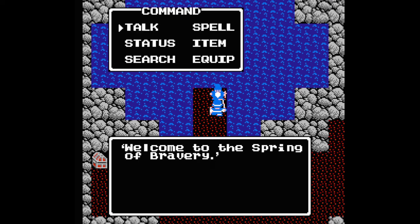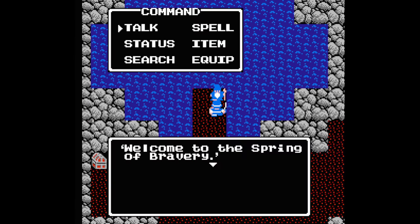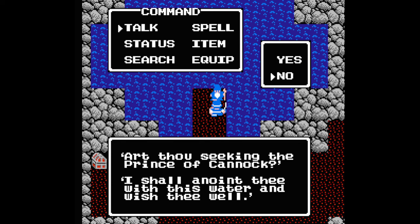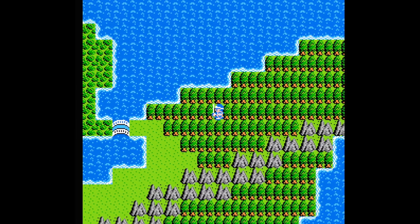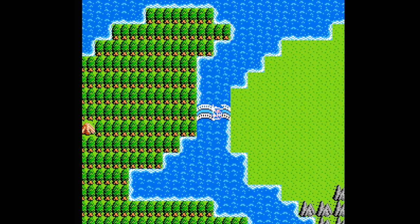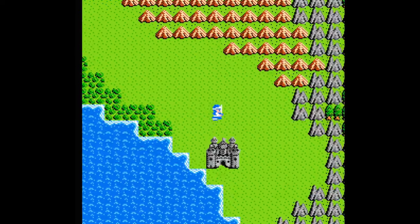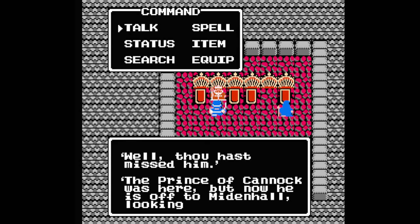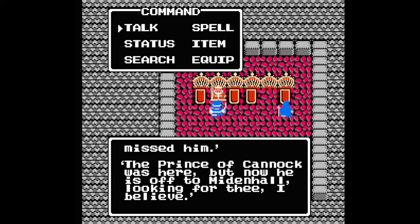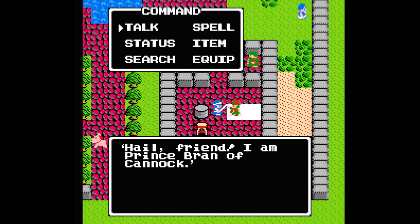The old man asks if you're looking for the Prince of Kannock. When you say yes, he'll say he was just with him and that he was going to Middenhall. Talk to him again, answer no, and he'll baptize you in the Spring of Bravery — full health. Grab the medical herb from the chest and head back out. Follow the coastline south to the swamp by Leftwind, then head east back to Middenhall. Daddy King will tell you that you just missed Bran — go back west to Leftwind, and you'll find the good prince in the inn there.